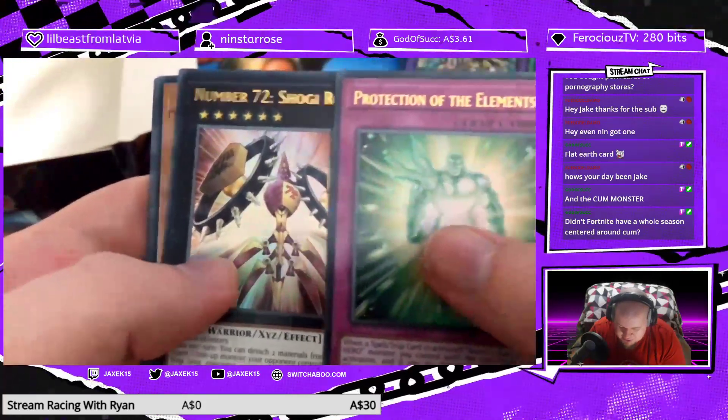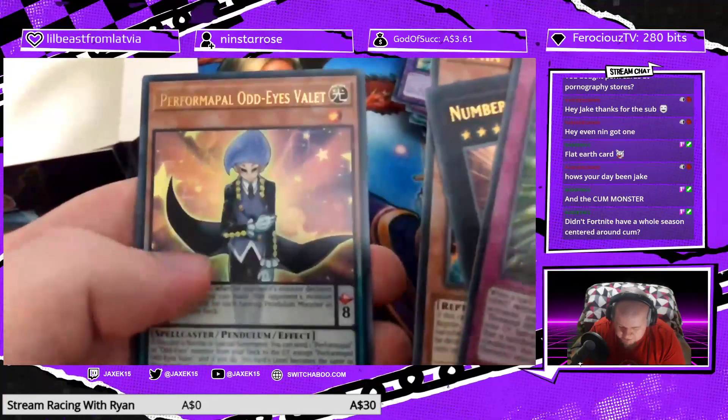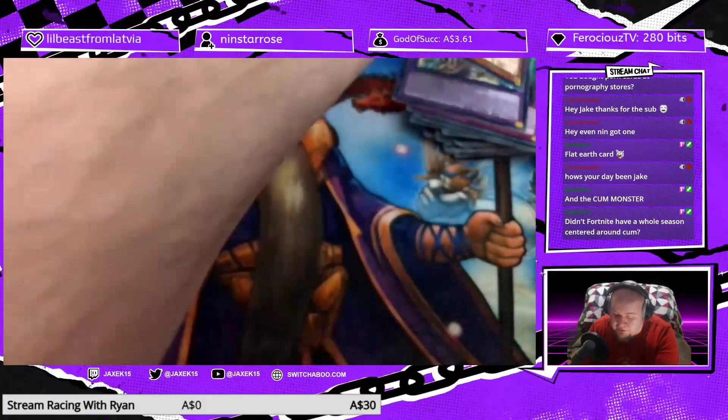Protection of the Elements, Shogi Rook, Lamia, Perform Pal Odd Eyes Valet, and Photon Jumper for our Secret Rare. We're halfway through the final box.